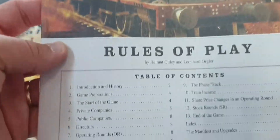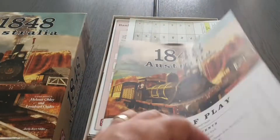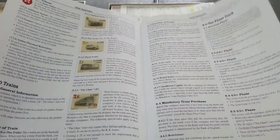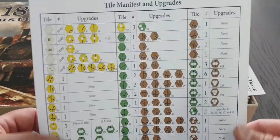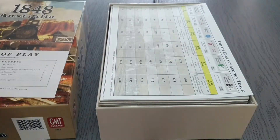Then we have the rules of play. Regular paper, which I like — not the glossy stuff. The usual GMT style layout, which is awesome. It looks functional. I grew accustomed to it, with the usual tile manifest and upgrades on the back. 16 pages of rules — very manageable.